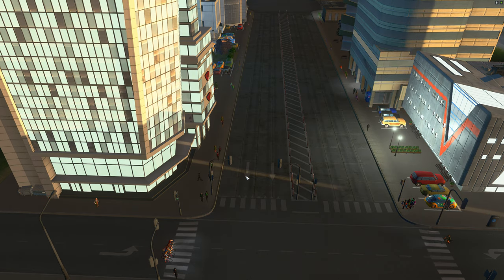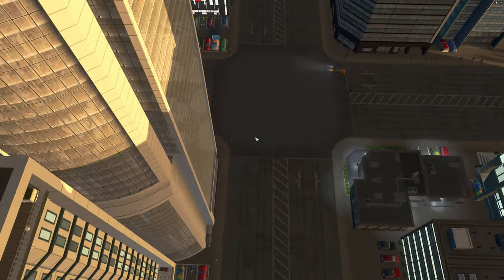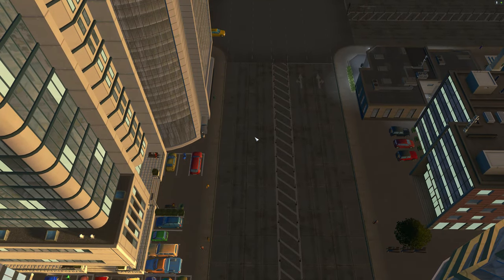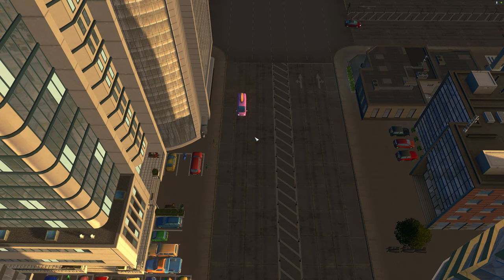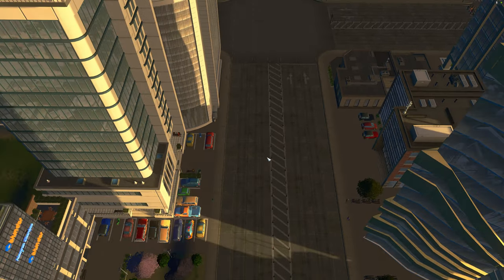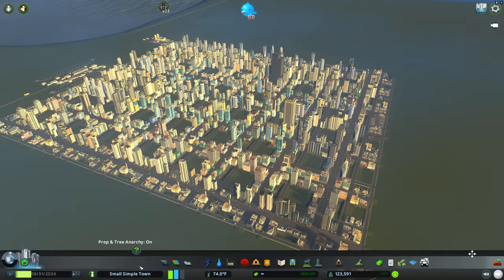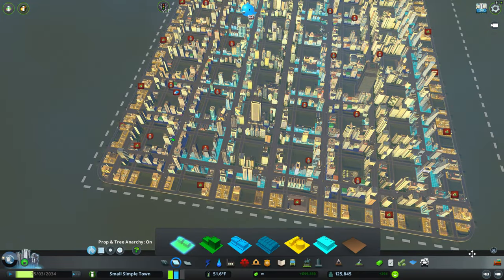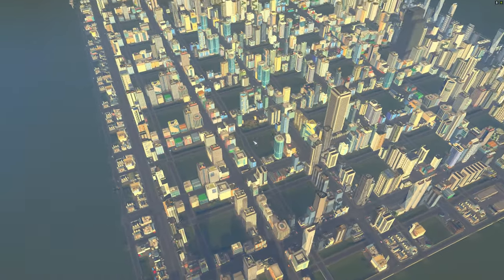You can even use lane striping to make the road seem narrower — just don't take away the physical space. Thanks to low car traffic, traffic light cycles are kept brief, which minimizes pedestrian wait times. In terms of zoning, I didn't put a lot of effort into it — I just alternated commercial, office, and residential to simulate a mixed-use zoning environment.